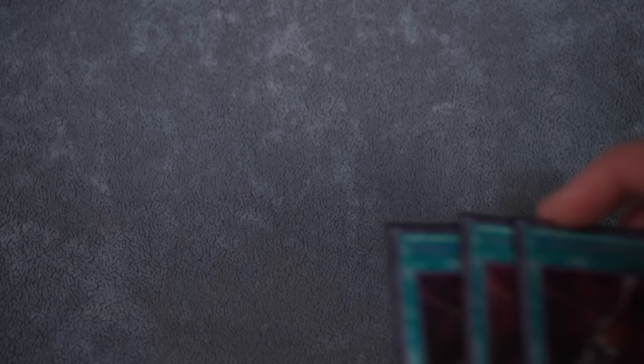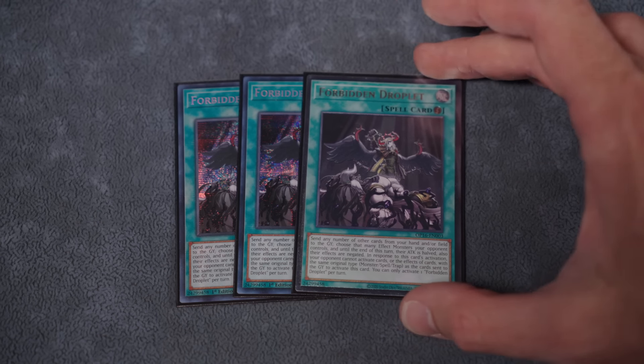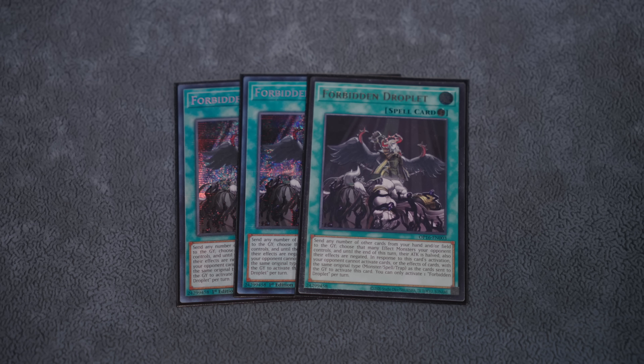We've got triple copy Cyber Emergency, which searches any Drytron name. The only hard going-second card in the main outside of our Orange Lights is Forbidden Droplets. Drytron is the best deck that can play Forbidden Droplets because it cares so little about the cost — that's why we're maxing it out. There are going to be a lot of Build-A-Board decks like Grasslix, Rainer, Fire Kings, and U-Bell. This lets us turn off the big problems and go in for game.